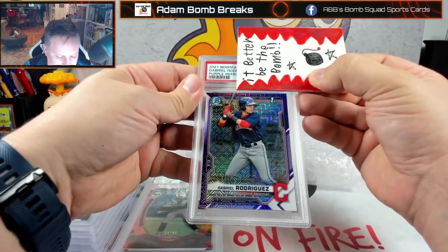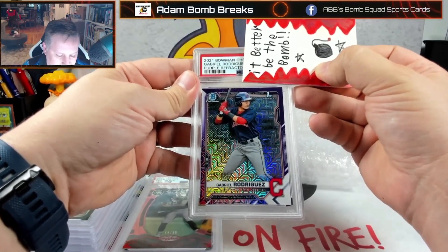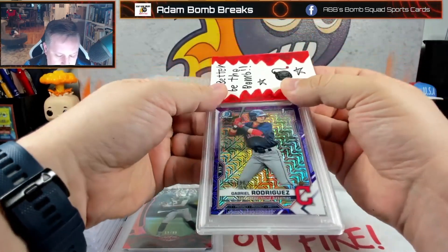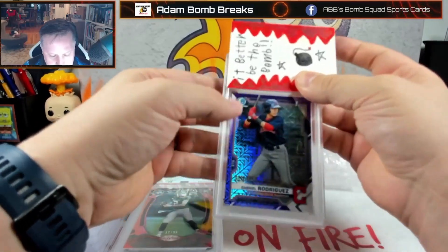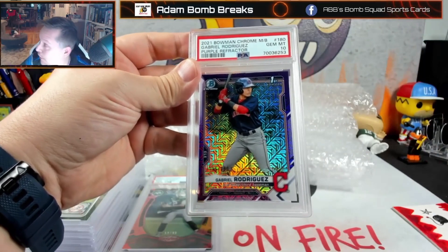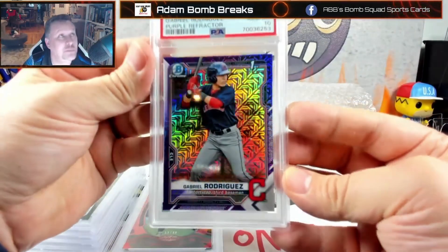This is one I thought could get a 10. It's a Trey Bowen first refractor, numbered — this is number two out of 250, I think. And we got a 10 on this! Let's go. Sweet.